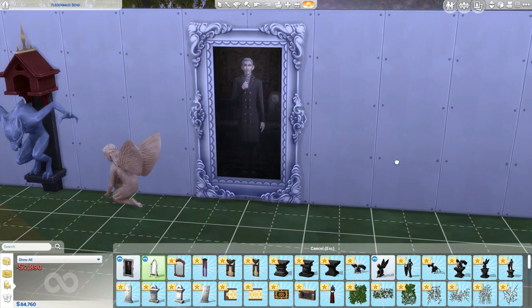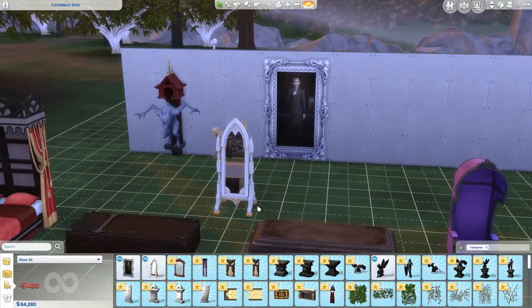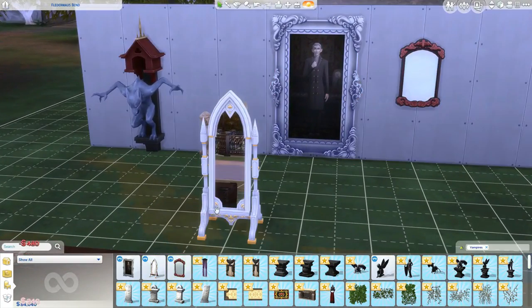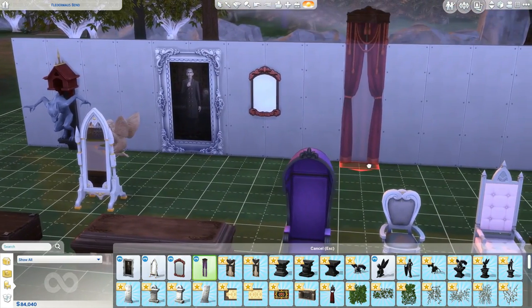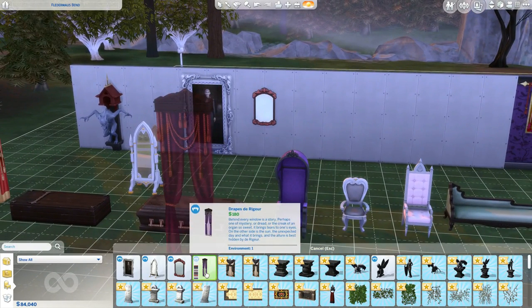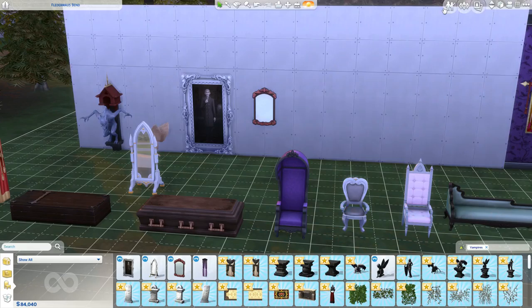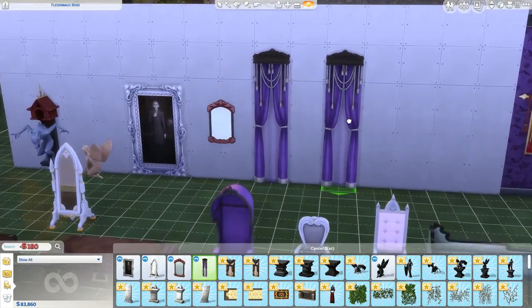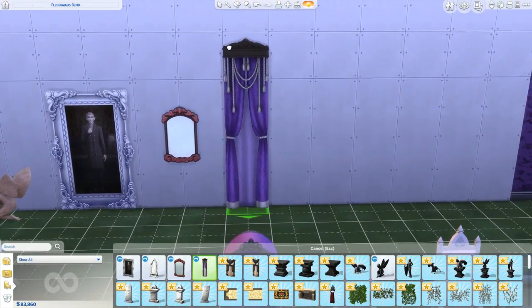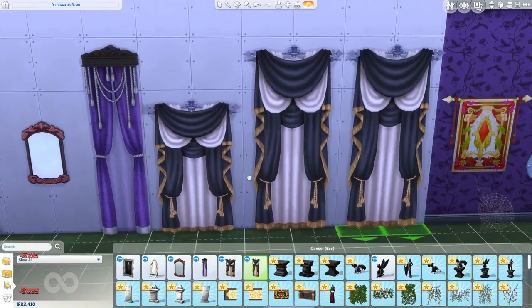Ooh, giant picture - okay, I like that. Then we get this mirror right here - it's really pretty, I really enjoy that. This looks very princess-like to me too, I know it's vampire-themed but it just reminds me of princesses. And then we get this, which I might be able to place if I put the walls higher. Let's put the walls on the highest one. Okay, these are pretty - I like these to hang down. These I loved in the room, I just really like those.